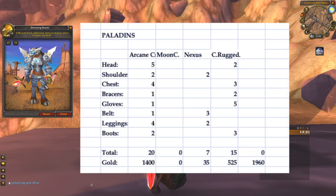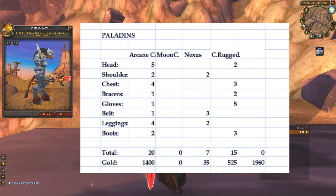Just like the other plate wearer, Paladins will have to get a lot of arcane crystals — 20 in total — along with 7 Nexus Crystals and 15 Cured Rugged Hide, all adding up to a total of 1960 gold.